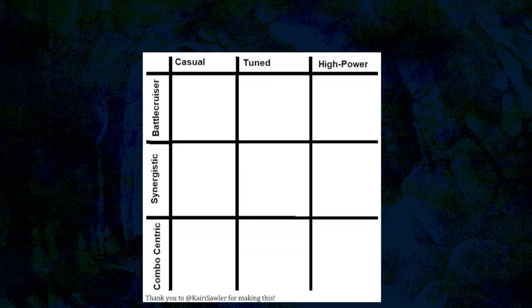But before we do that, let's quickly review. The deck building alignment rubric that Sage of Fables presented has two axes, just like a D&D alignment chart, which took into account a deck's texture — like battlecruiser, or synergistic, or combo-centric. And today we're going to be looking at that other axis, a deck's optimization. We're going to start with the slowest style of deck in this category: casual decks.